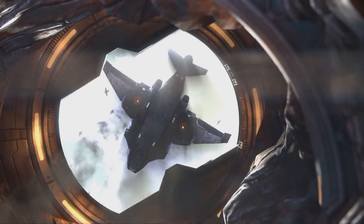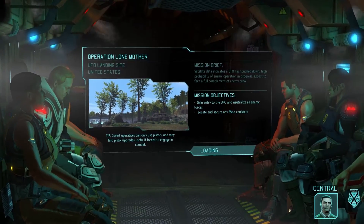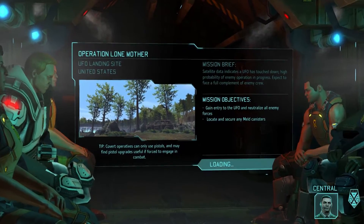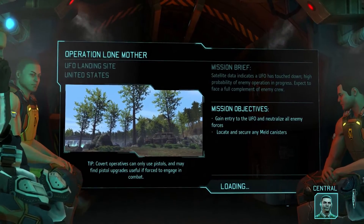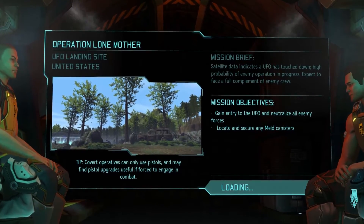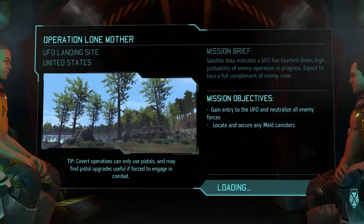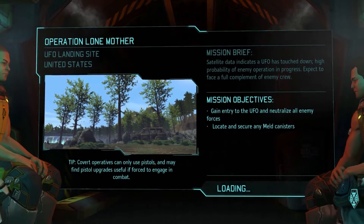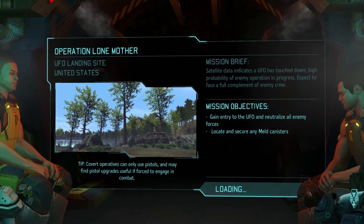Landed UFO — that's awesome. We'll be coming home with a pretty penny worth of items. Our AO is within the continental United States. We don't know these forest maps very well — small town. We should move to secure the site and clear out any hostiles. It would be nice to swing wide around the UFO, clear the enemies out, and possibly pick up some meld. The meld is valuable and worth money.